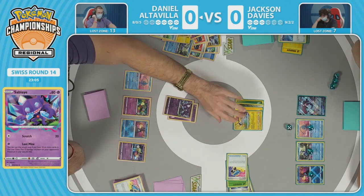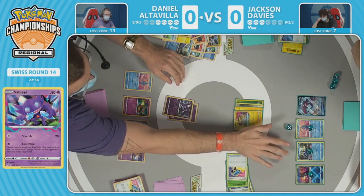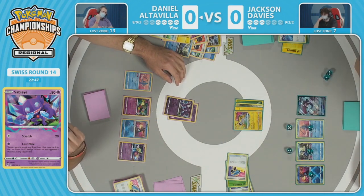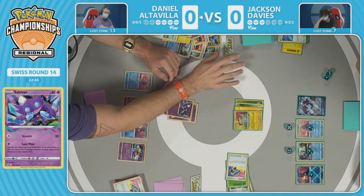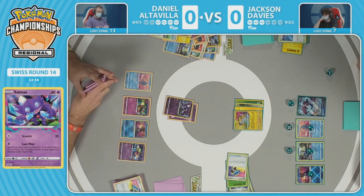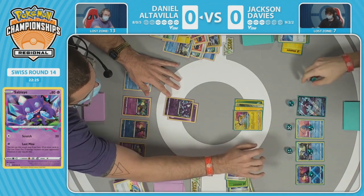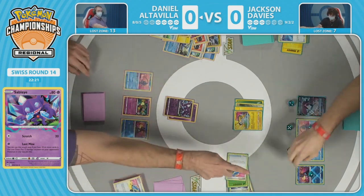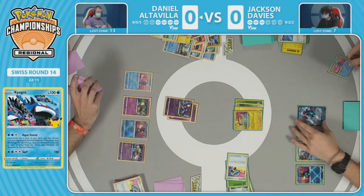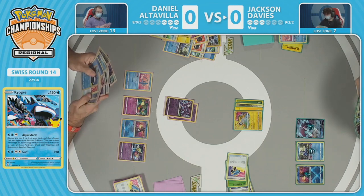We'll see where this all lands — Manaphy can definitely go down here. Daniel is mapping out a turn where a ton of prize cards can be taken. He's setting up for the Aqua Storm — the attack only hits benched Pokemon. He's trying to set up a checkmate scenario where Aqua Storm gets knockouts on the bench — the Lumineon V and then two other Pokemon at the same time. Jackson still needs to take three prize cards, and with Lumineon being a two-prize Pokemon that's a factor as well.